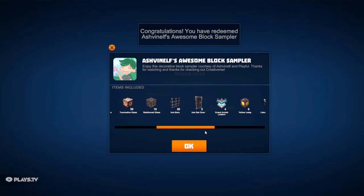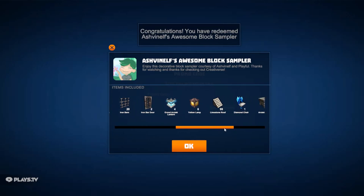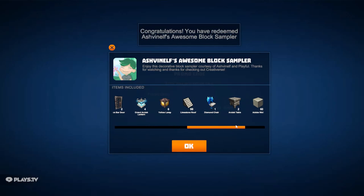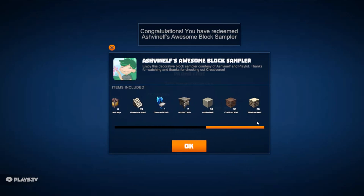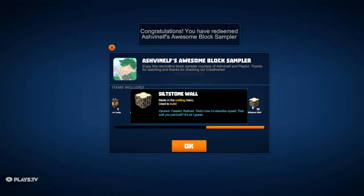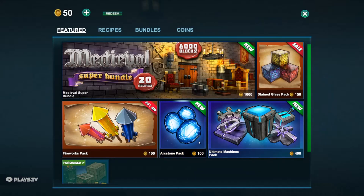Two iron bar doors, four grand arctic lanterns, six yellow lamps, a stack of limestone roof, a diamond chair, two arctic tables, 60 adobe walls, 30 coil iron walls, and 30 silly stone walls. So yeah, that's the full haul from this redeem code.